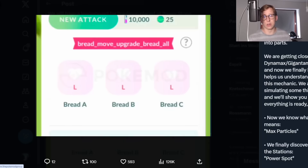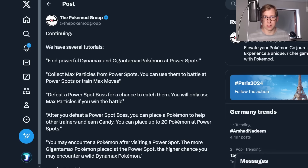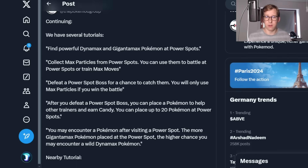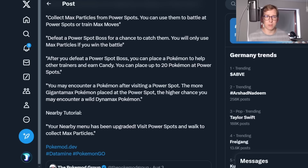We can see already how the inventory is going to look for a Pokemon — there's a Bulbasaur with something called 'bread move upgrade' below it. We don't really know if you can choose what kind of move you want to upgrade. Find powerful Dynamax and Gigantamax Pokemon at Power Spots — you mostly have to find them around them, maybe in the wild. You can collect Max Particles from Power Spots, and you can use them to battle at Power Spots or train Max moves, which might mean you can boost max moves even further up.